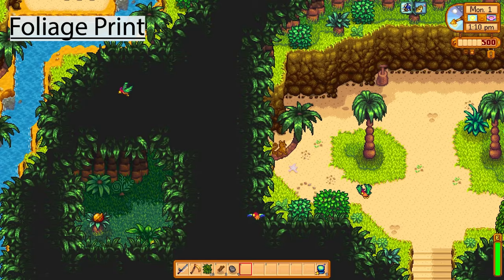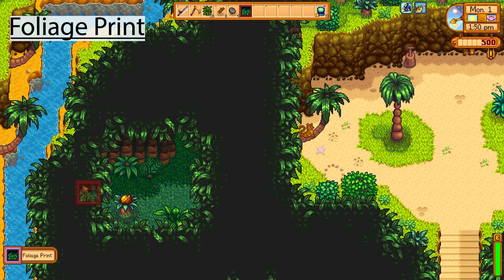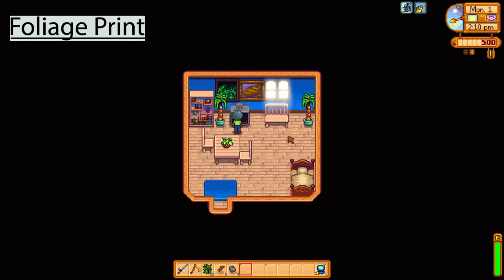Next one is the foliage print painting. This is one of those things where you'd never notice it — I only found this one from looking at online videos. Start at Professor Snail's place, make your way down and go left; there's a secret room there. If your fishing bar is high enough you can fish this one up from the river — that's the foliage print painting.